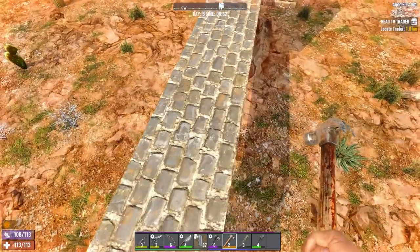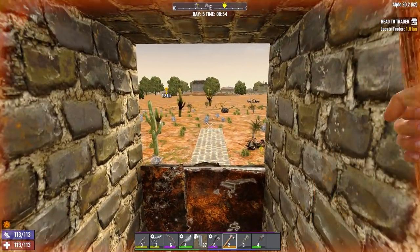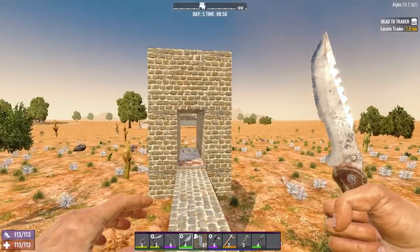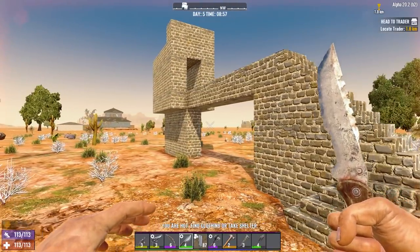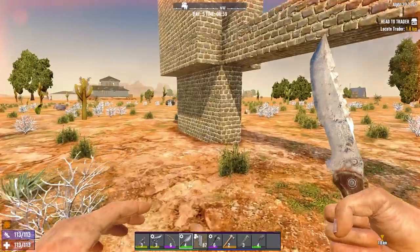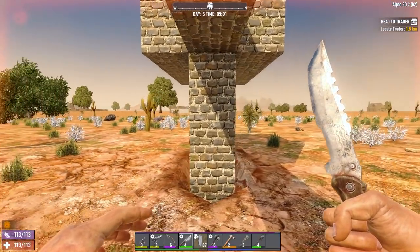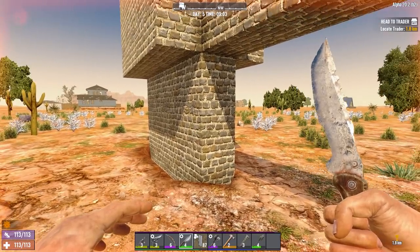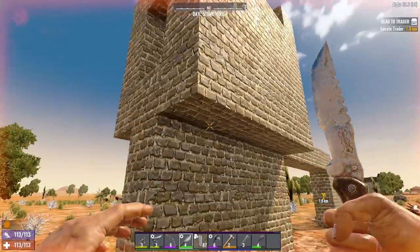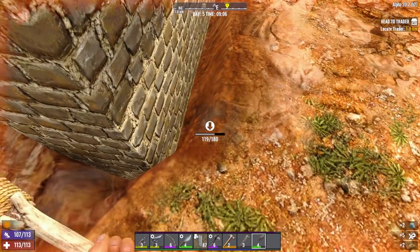Fundamentally this is all you need for this base - you stand two trapdoors back and you just hit or shoot, either works perfectly well. But the first thing you're going to want to do over the course of this base's lifespan is thicken out the foundation, because when harder zombies start to spawn they might just randomly start punching it and over the course of a long horde night that could break and your whole corridor will come crashing down.